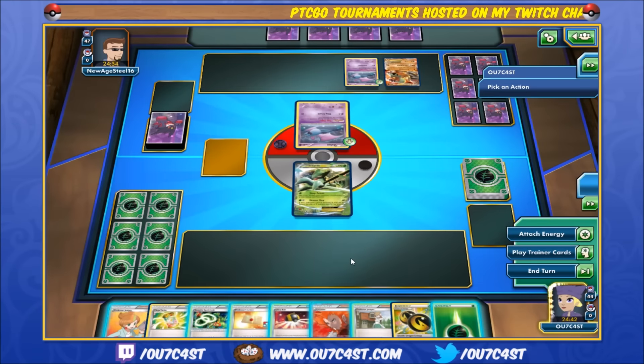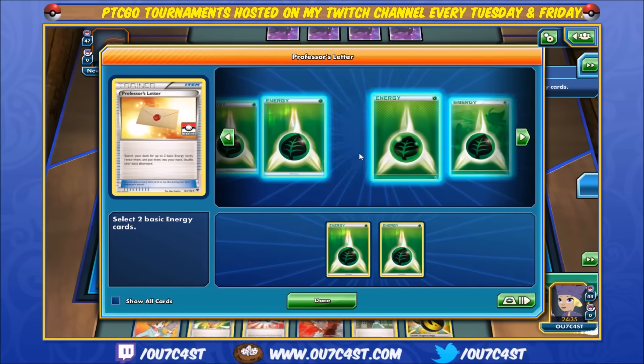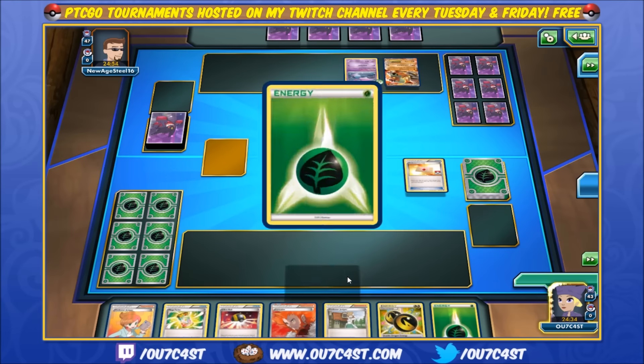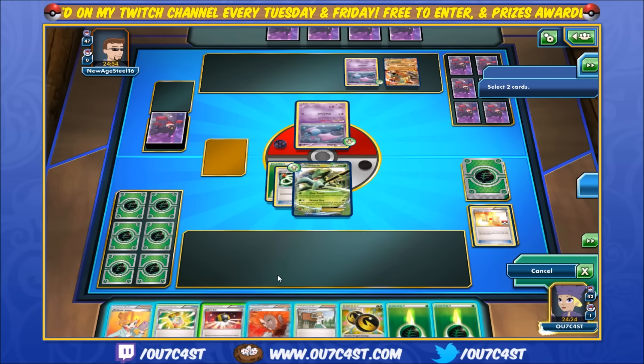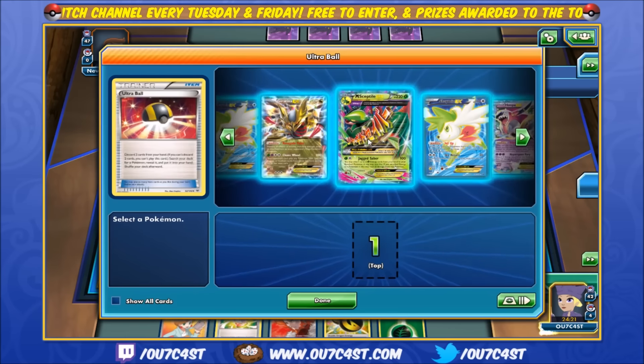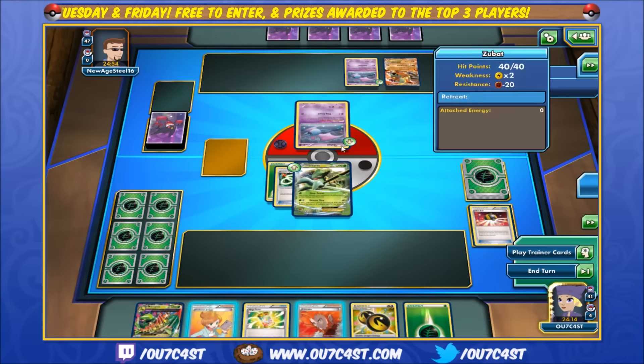Build up a couple cards so we can use Ultra Ball. We're going to throw on Spear Link right away and go ahead and put on the grass energies. We don't really need Mega at the moment, but the beautiful part of this is we can actually just use Ultra Ball — toss out this Juniper and one grass to get out our Mega. Next turn we'll Mega, and then we'll be able to use Mega Turbo to get back the grass energy we just threw away.